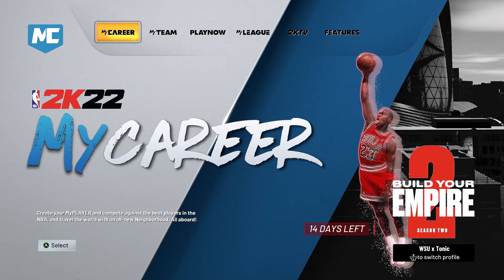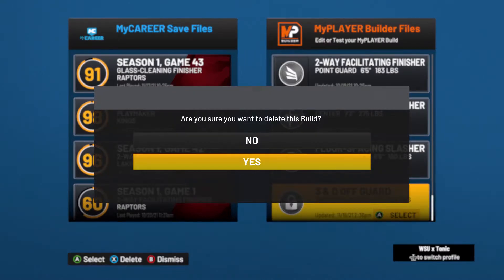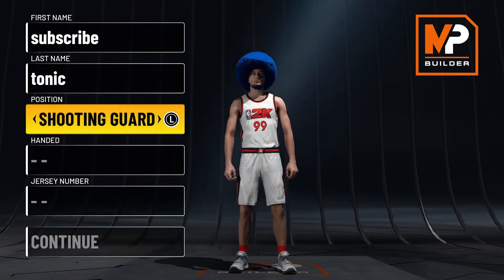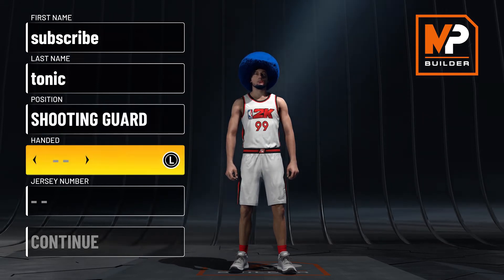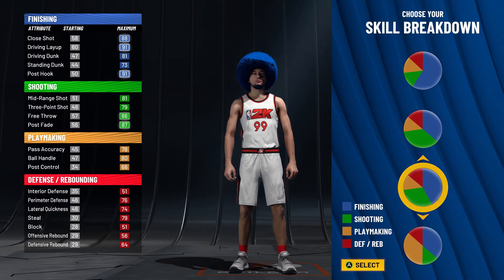What is up YouTube? Today I'm going to be showing you guys how to make the best 3-and-D off-guard build in NBA 2K22 Current Gen. If you want to drop me a like and subscribe, I would appreciate it a ton. This is one of the build names that is brand new to 2K22. You can get it on Next Gen and Current Gen. You are an off-guard, so it makes sense to make it at the shooting guard position.